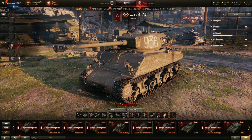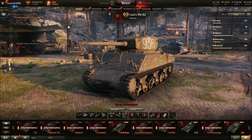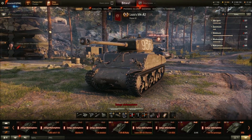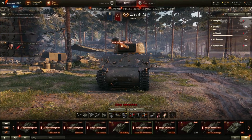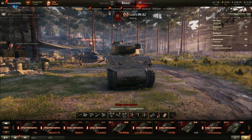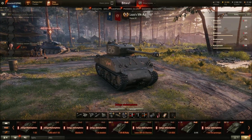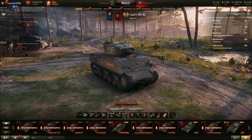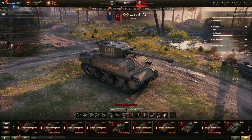Loza był bohaterem Związku Radzieckiego — nie bez powodu, bo bardzo mocno wpisywał się w doktrynę wojowania Armii Czerwonej: rozpoznanie w boju, uderzanie na ura, bardzo szybkie, jak blitzkrieg, żeby nikt się go nie spodziewał. Przewaga Lozy polegała na tym, że jechał z przodu przed całą armią, polegał na szybkich, kontrolowanych uderzeniach tam, gdzie wrogowie jeszcze się nawet nie spodziewali, że bolszewicy mogą się pojawić. Wrogowie nie byli przygotowani, co owocowało potężnymi stratami.